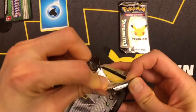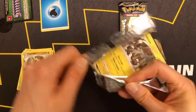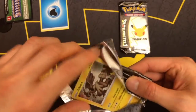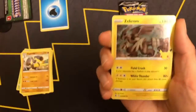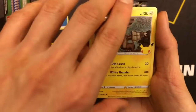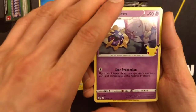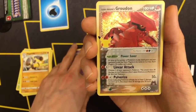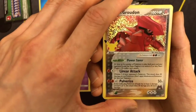Still need eight classic cards. Starting with Zekrom, followed by a Cosmoem, followed by a Team Magma's Groudon — duplicate. So that's unfortunate.